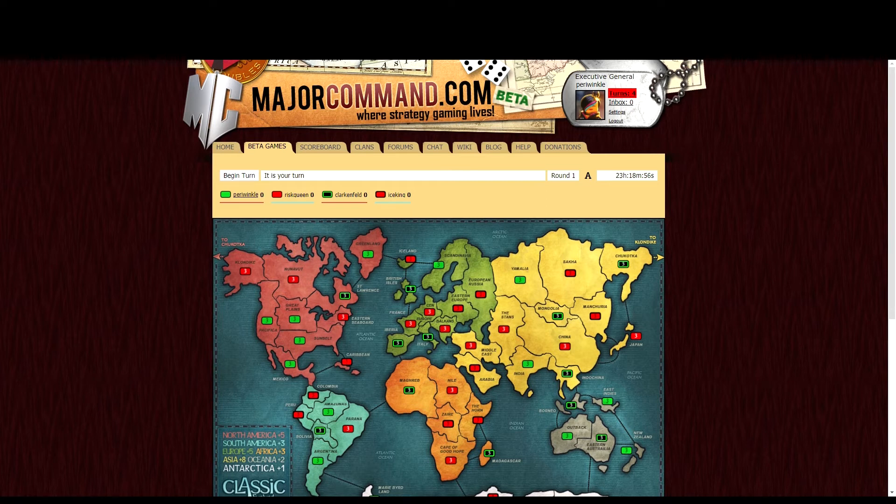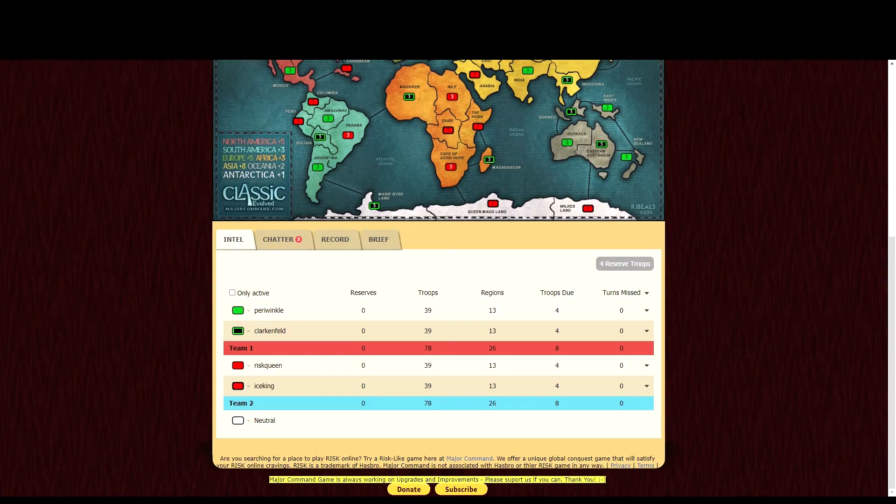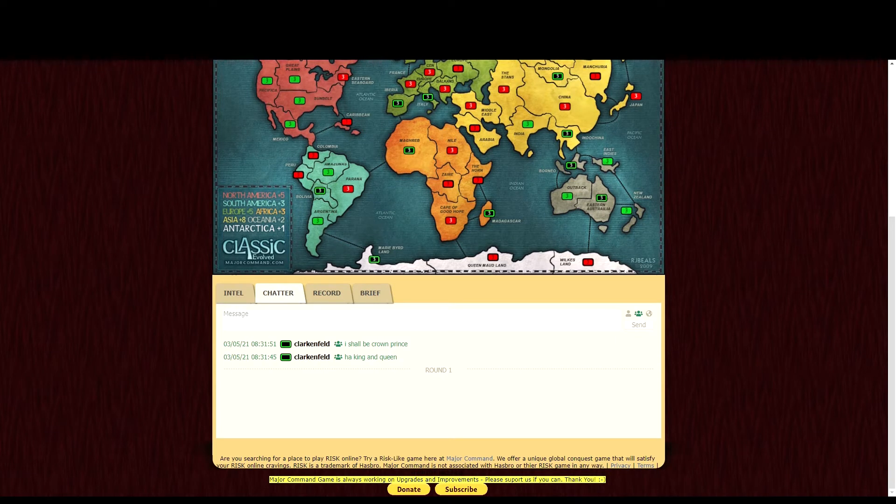The next thing I'd like to do is check the Chatter tab to see if my teammates have made a comment or any suggestions for my turn. As you can see in the Chatter tab there are actually comments. These could be from my teammates or other players. My partner did comment already, although he didn't suggest a move.